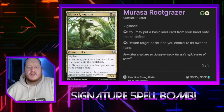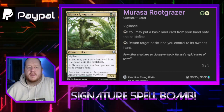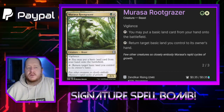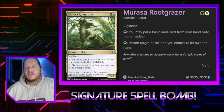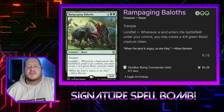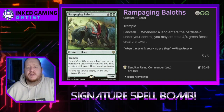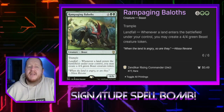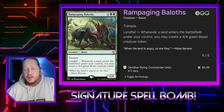Moraug, Fury of Akoum — actually, Moraug Root Grazer is a 2/3 Vigilance that we can tap to put a land from our hand onto the battlefield, or tap to return a land we control to its owner's hand. This can guarantee us a Landfall trigger every single turn. Raging Ravine — Raging Baldoth for 4 and 2 green is a 6/6 trample Landfall creature that whenever a land enters the battlefield, we make a 4/4 beast, which is beautiful for going wide.